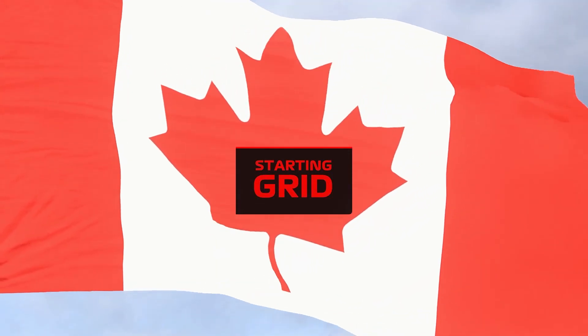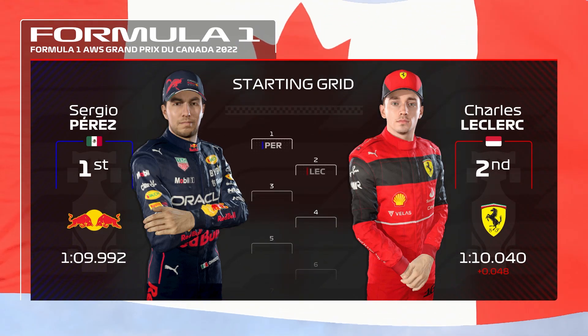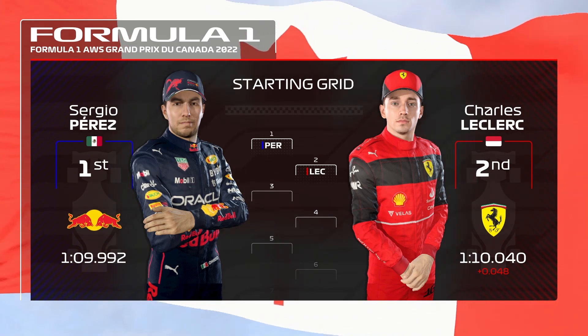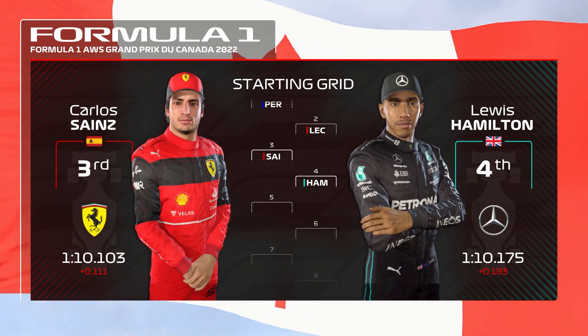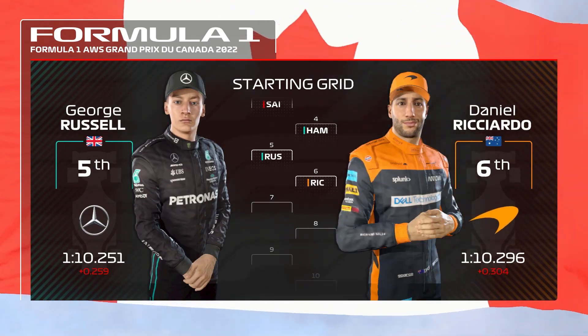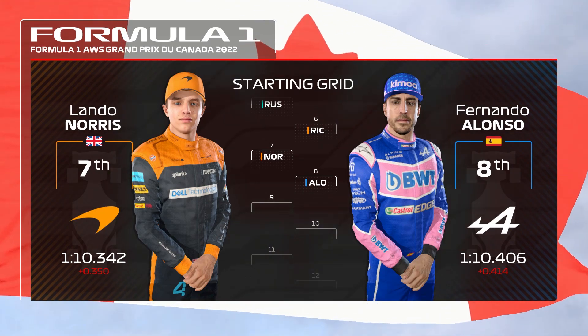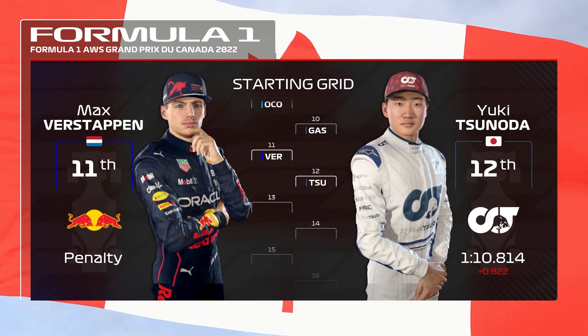Off the back of qualifying, it's time to see how our starting grid looks for today's race. Sergio Perez will lead us away from pole position with Charles Leclerc in P2. Then we have Sainz, Hamilton, George Russell and Ricciardo, Norris, Fernando Alonso, Ocon and Pierre Gasly, and Verstappen.